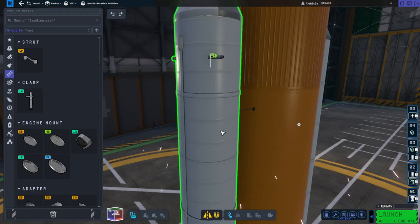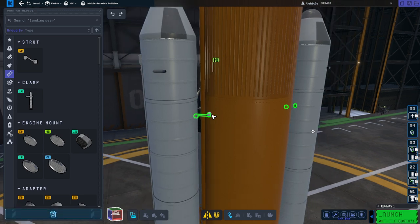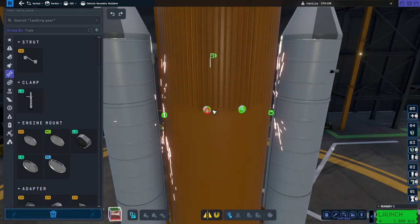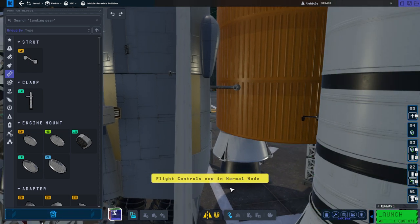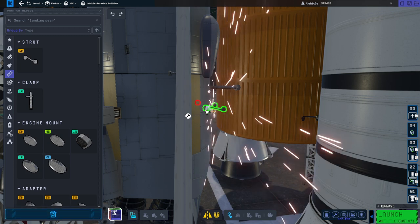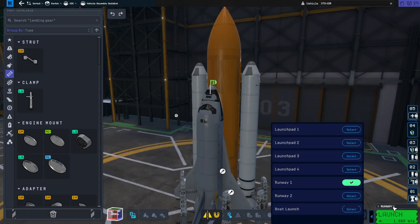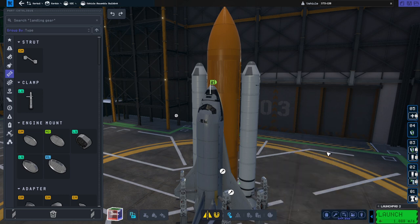I'm just assuming the struts didn't work — we've had the struts in the same place for all the other missions. It could just be a glitch. Maybe we should launch from runway one. There's this weird flight controls now in normal mode and then it says flight controls in docking mode. All our struts are changed. We'll go with pad 2 — maybe we'll have better luck there.